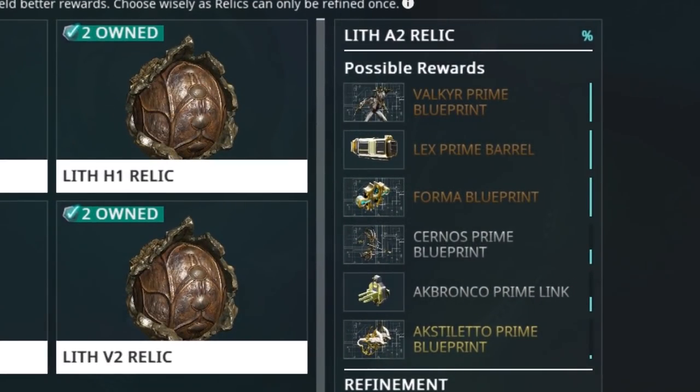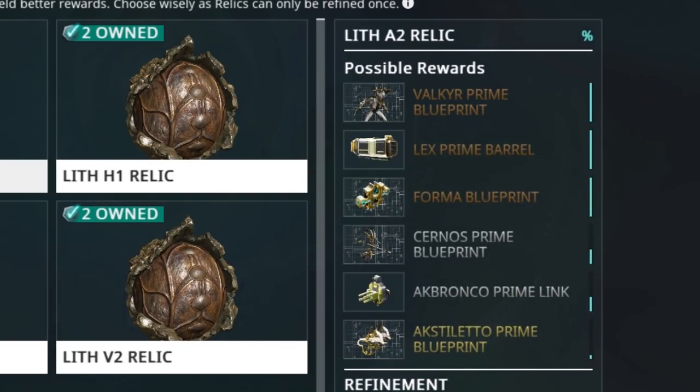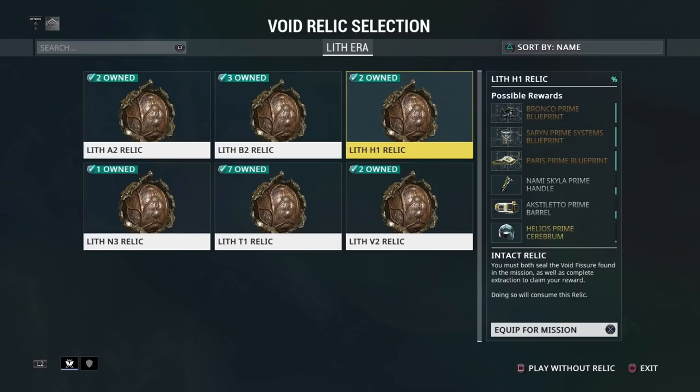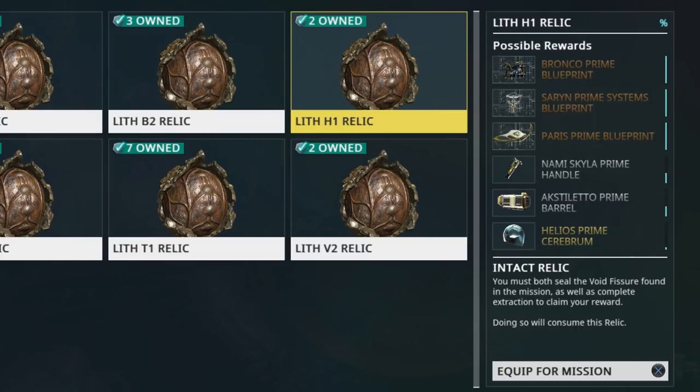At this point you really want to get Forma out of these relics — it's another form of currency which is vital later in the game. Forward-thinking players will always gravitate towards the Forma blueprints, but don't feel compelled. If you see something you like, go for it. The blue bar next to the potential loot depicts the probability of an item dropping, and of course the rarer stuff is harder to get. I'm going to pick this relic — and look, it has no chance of dropping Forma, please remember that.